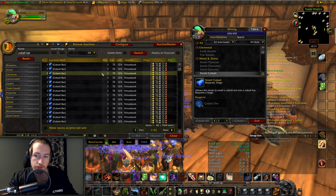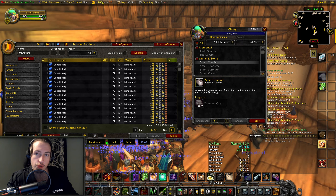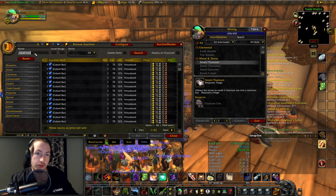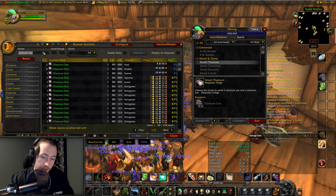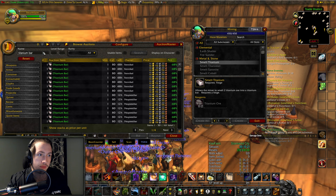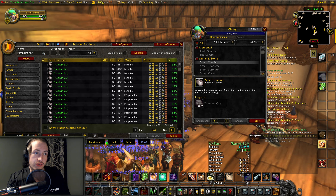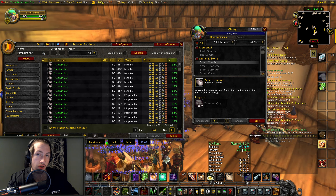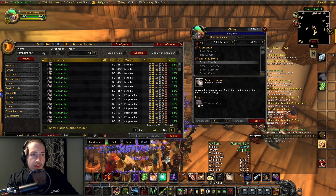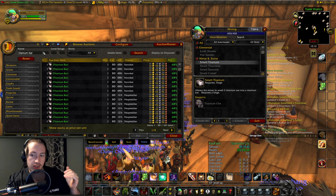Now titanium was not looking profitable at first on my server — titanium ore is selling for 7.8 gold — but checking titanium bars, it actually is profitable! So in this case I would just buy a bit of everything and diversify what I'm trying to sell, because if you're buying a thousand Saronite ores and crafting into 500 bars, that'll take some time to sell and you might get undercut. If everything is profitable, try to diversify a little bit.